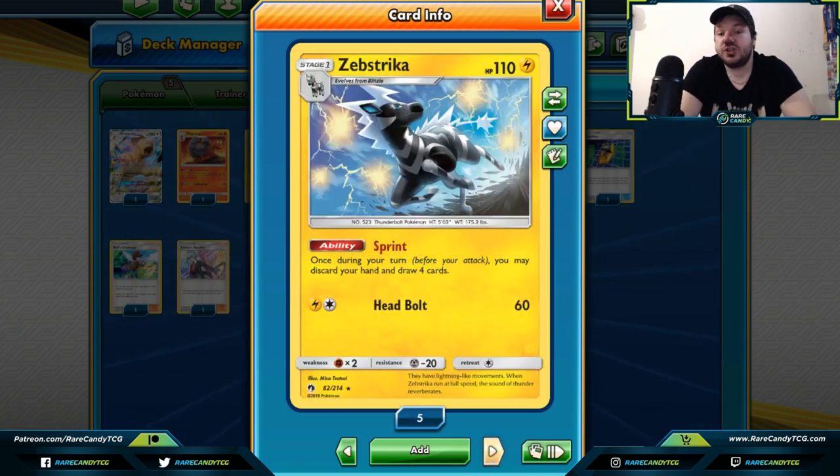The next card is Zebstrika. I was hesitant to include it since it's more of a draw card, but Zebstrika isn't normal draw — you have to discard your hand and then draw cards. However, it may allow you to draw into more cards than you would have otherwise. With a couple of Zebstrikas you can thin through your deck and draw a new hand. This card has seen play in Shedinja control decks and in Zapdos Jirachi decks to make those decks more consistent. If you can handle the drawback of discarding your hand, Zebstrika might be the engine you need.